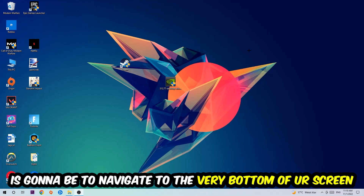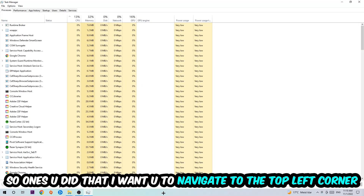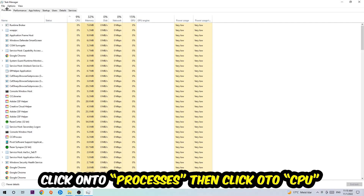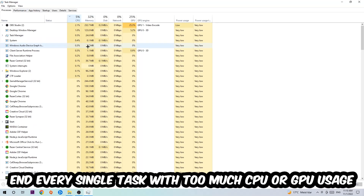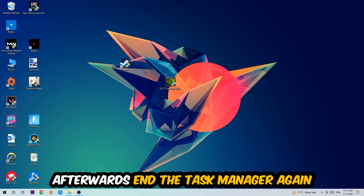The first step I recommend for everybody is to navigate to the very bottom of your screen, right-click your taskbar, and open up Task Manager. Once you've done that, navigate to the top left corner, click on Processes, then click CPU. End every single task that is currently having too much CPU or GPU usage. Once you're finished, close Task Manager as well.